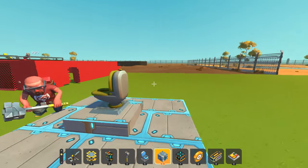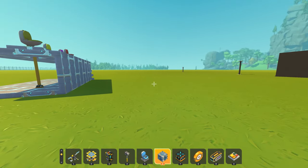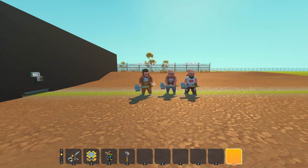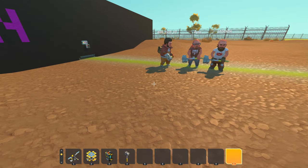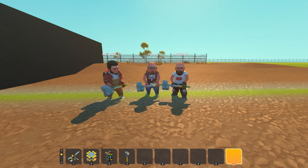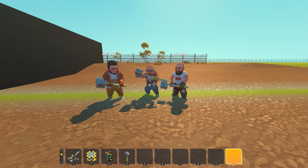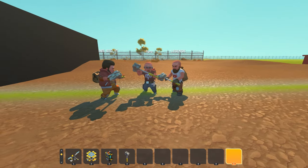First on our list is the mystery box. The concept is: whoever can solve the mystery box can use the creation inside as a reference when building their vehicles. The rules are you have to complete it in under a minute, you cannot use your connect tool, and you cannot destroy anything. You just need to hit five buttons - one to start and four to open up the garage door.